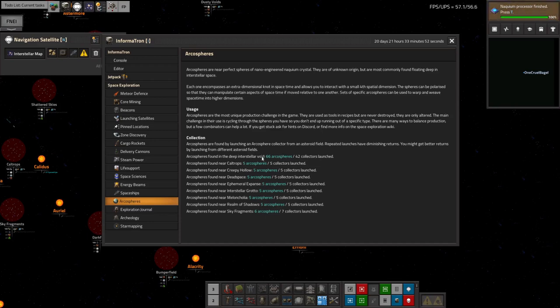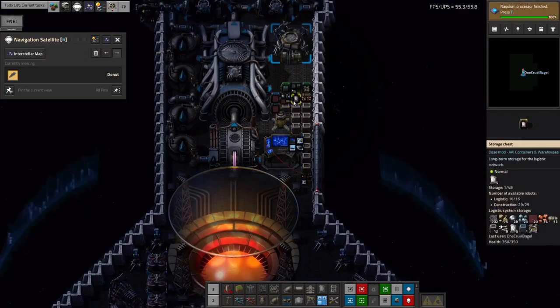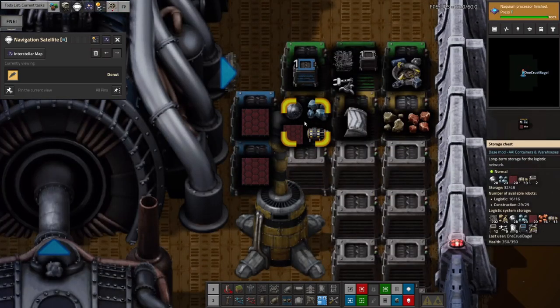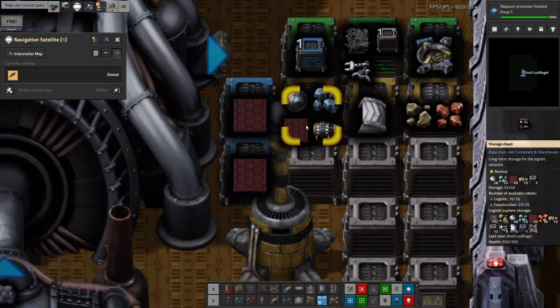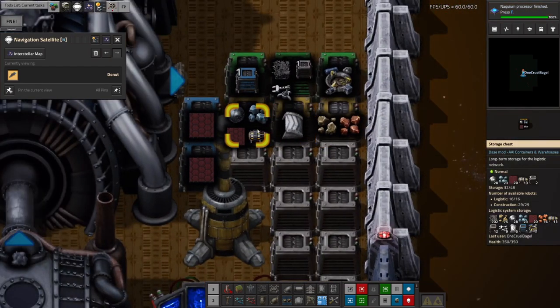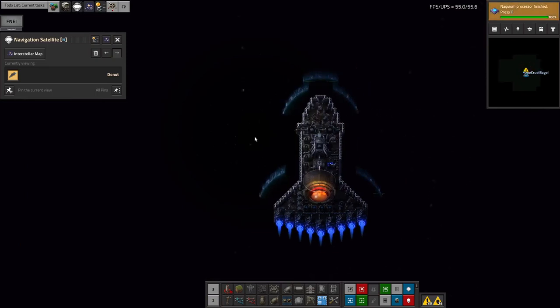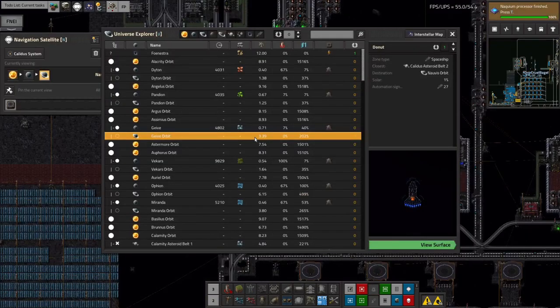I also managed to get another 13 in total from 15 launches from Deep Interstellar Void One — those are starting to get to the point where they don't always produce an additional Archa Sphere. This means I now have another 28 Archa Spheres ready: 15 from the asteroid fields and another 13 from deep space. That's roughly 50% on top of what I had before.